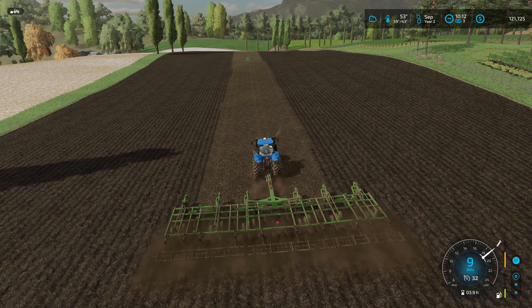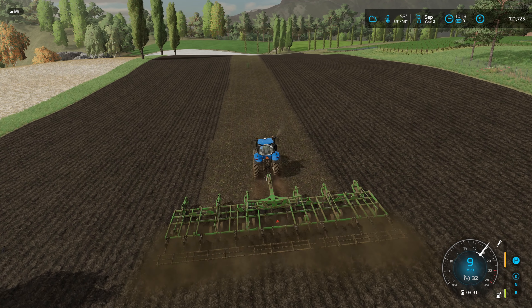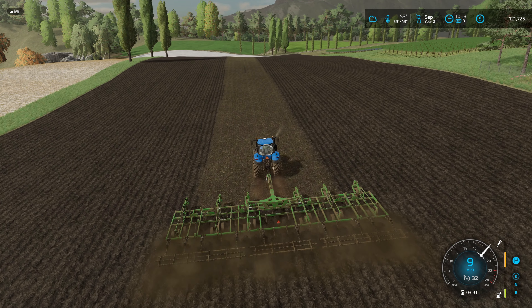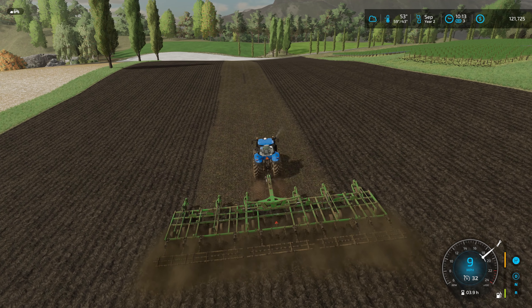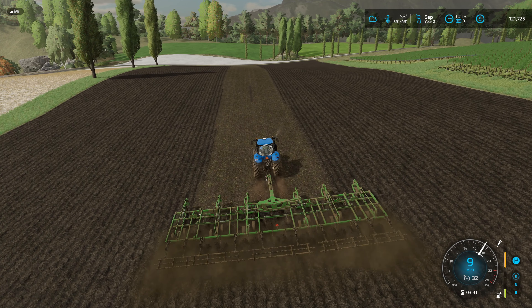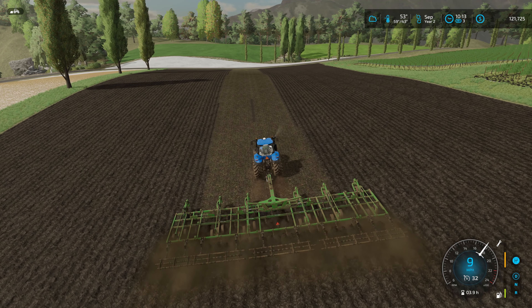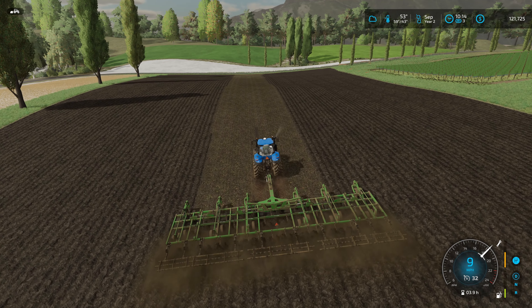This should be our last pass for plowing this field. The cotton field — I'm trying to figure out if I want to plow that or not. Cotton, we don't really have to plow the field, but with the cotton stocks that high, maybe we should at least cultivate it to knock them down. I don't want to buy a cultivator, so if I've got to go around and cultivate it, I might as well just take the plow and do it. Trying to be a little realistic on that part.